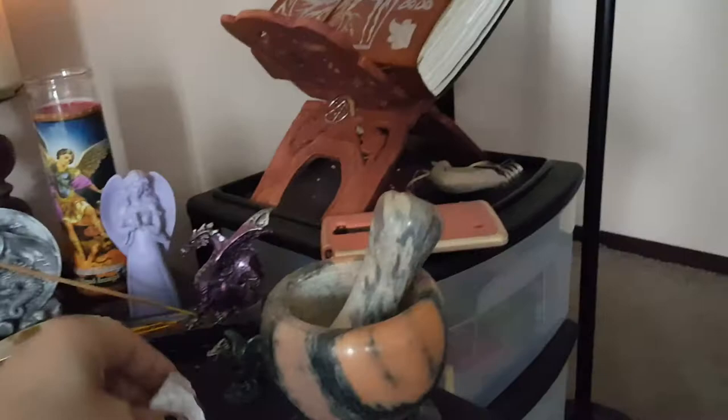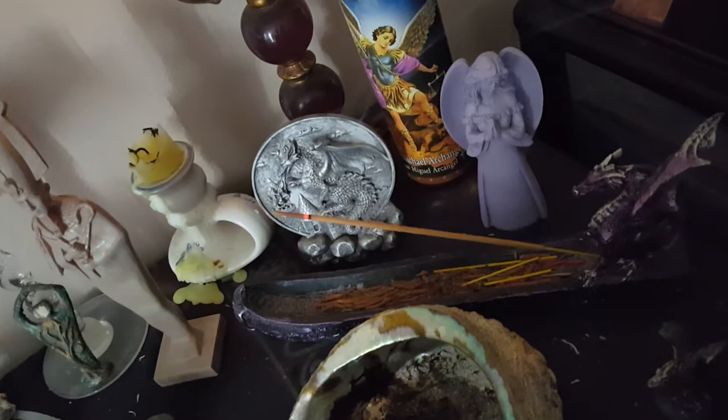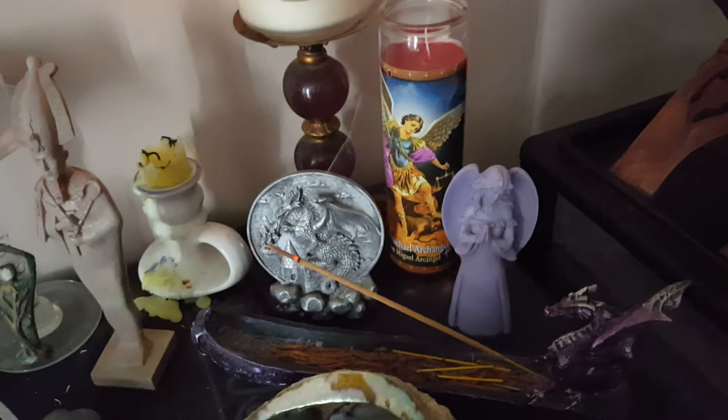I have a lapidolite stone here — lapidolite is a calming stone. My mortar and pestle. My abalone shell that I use to burn my smudge sticks with. My incense burner, which is a dragon. And I'm actually burning Dragon's Fire — I think it has dragon's blood in it. I can smell dragon's blood in there, but it's not completely just dragon's blood.